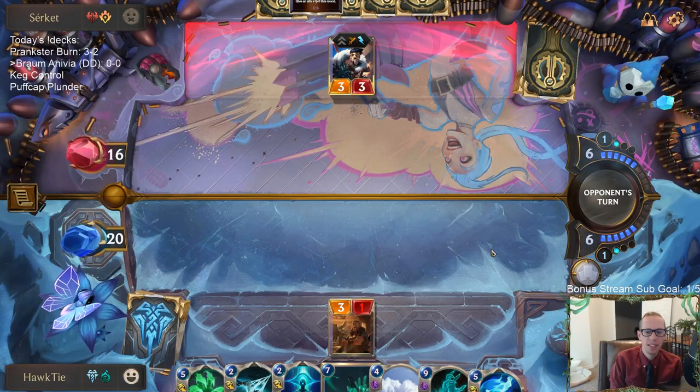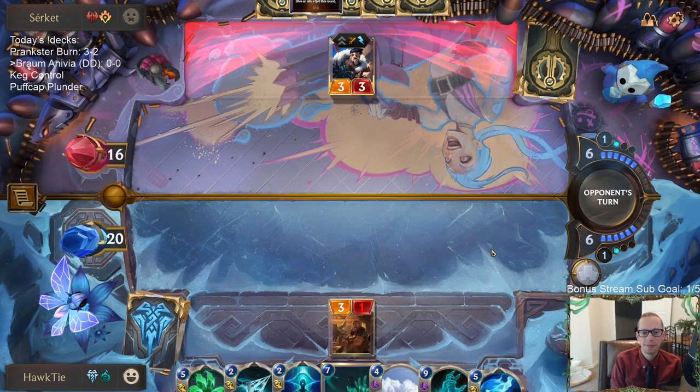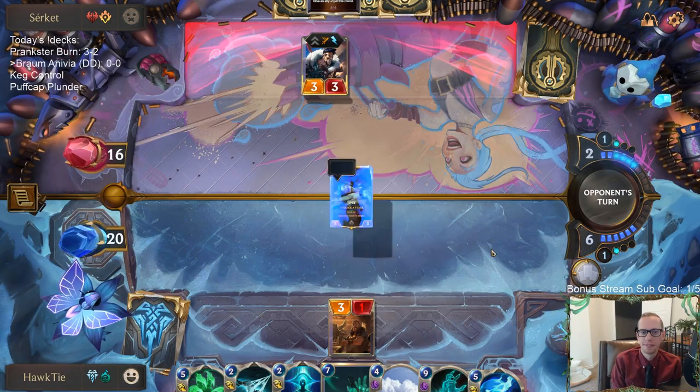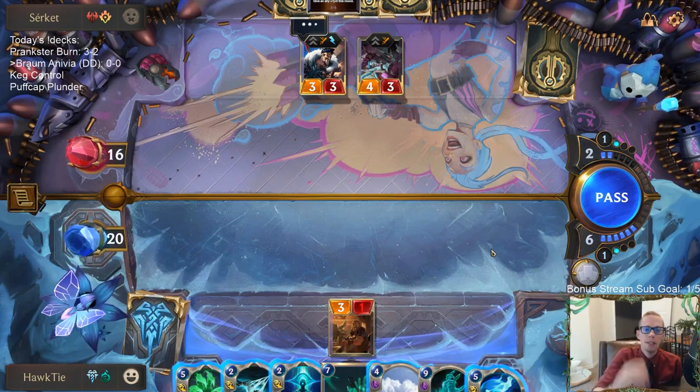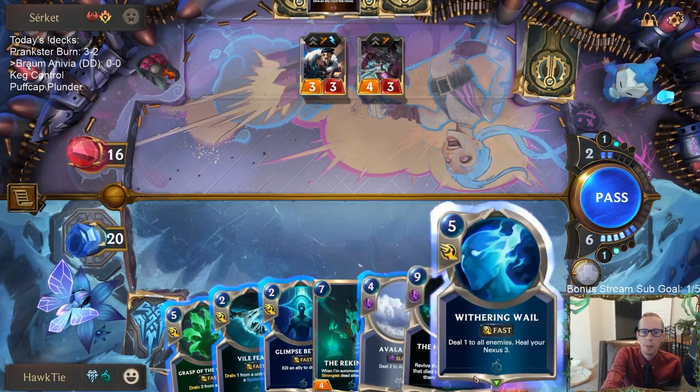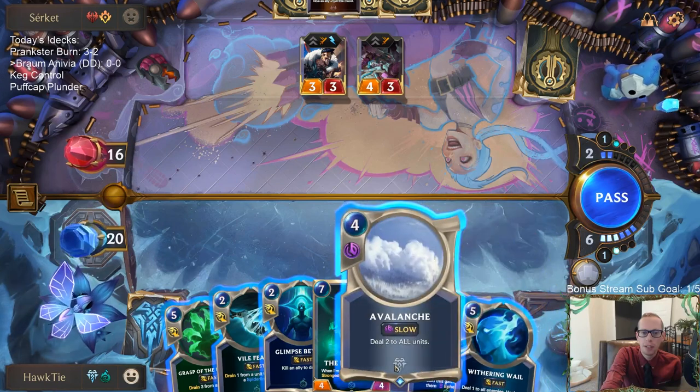We have ten sweepers in this deck — 25% of our deck are sweepers. That's pretty awesome, counting Withering Wail, Avalanche, The Box, and Ruination. I kind of want to combine Avalanche and Withering Wail together.